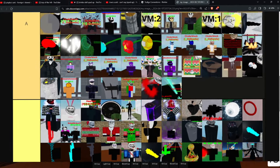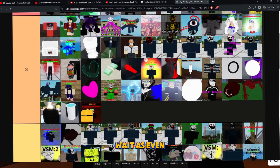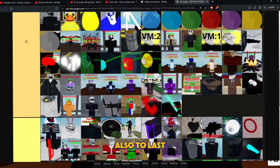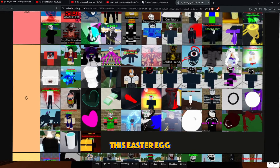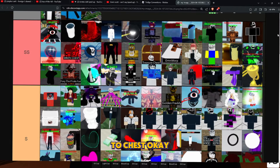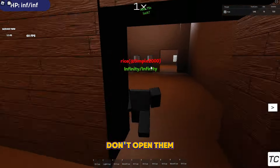The next type of items are unobtainable items — like this cup, this cup over here, the other cup up here, that cup, that cup, this chest. And also this Easter egg, golden egg. Now to the chests: Treasure Chest, Omni Chest, Halloween Chest, Radioactive Chest, and also Christmas Chest. These chests look pretty cool and are actually worth a lot. Don't open them, please.